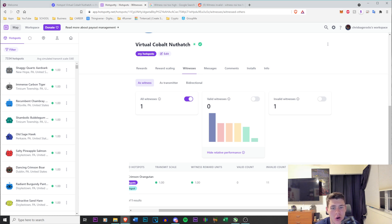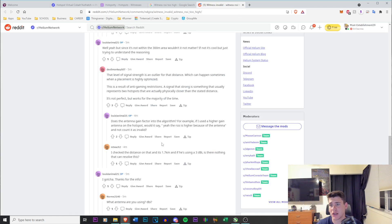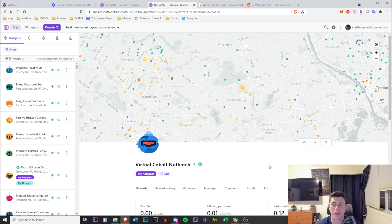I went to witnesses — no witnesses. It says I have 11 invalid witnesses and the witness RSSI is too high. In layman's terms, this means there are two miners that are physically closer than they claim to be. As stated on Reddit, this is an anti-gaming restriction. A lot of people raised this concern in my previous video — the worry that people could just have seven miners in one house, space them out on the app in a perfect triangle or hexagon. This anti-gaming system detects that the signal frequencies are too close to each other and rejects the signal.